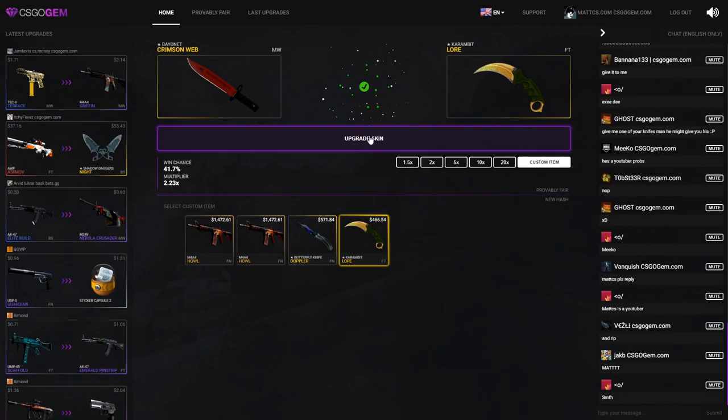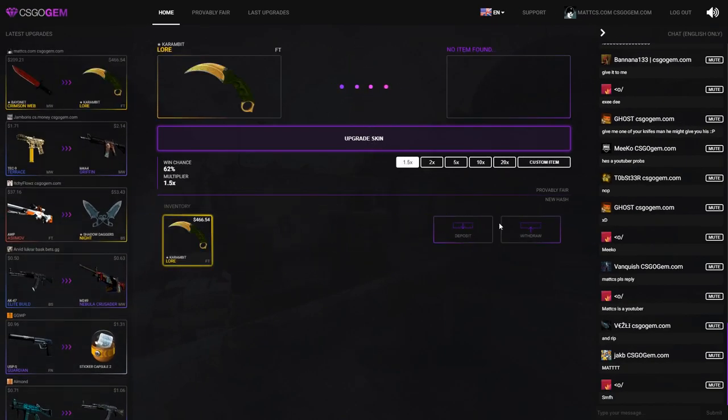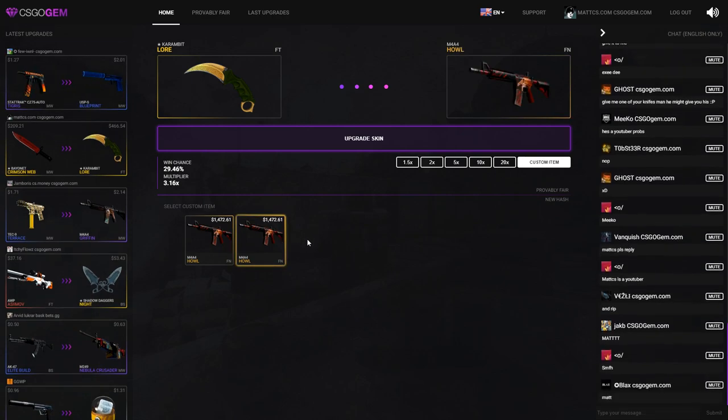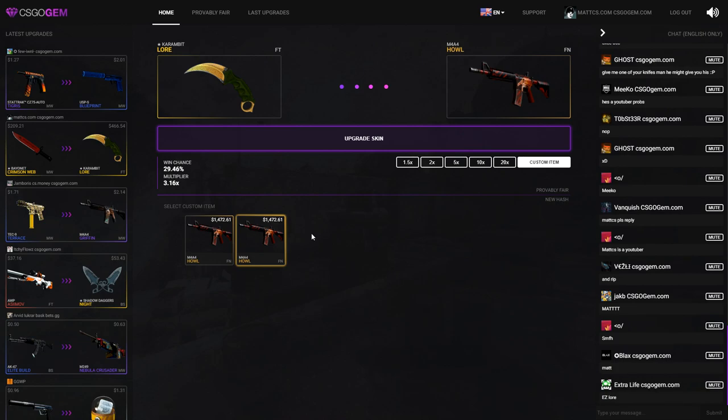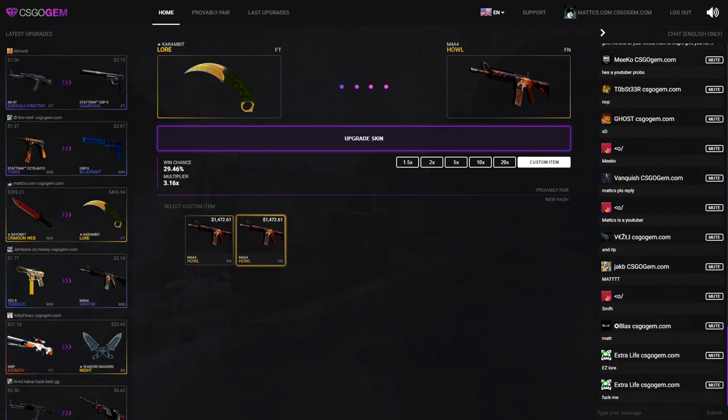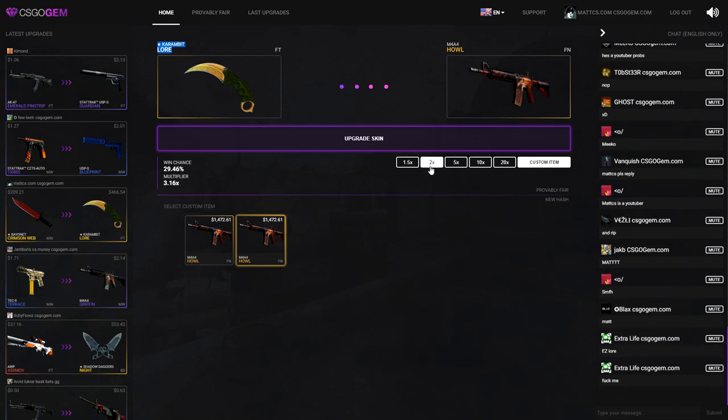Let's go! Oh my god, I really thought I was going to lose that. There's actually nothing I can go for right now, so I think I'm going to wait a little bit and hopefully later on there's a cheaper Howl available. I really don't want to risk it for this much money — I just want to go for a cheaper Howl and hopefully I'm able to get that if I wait.